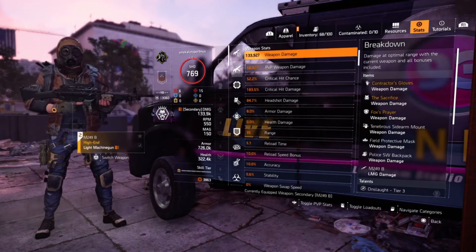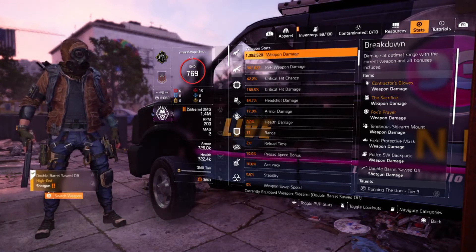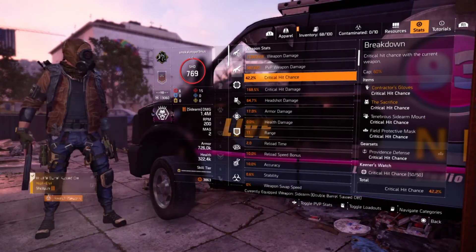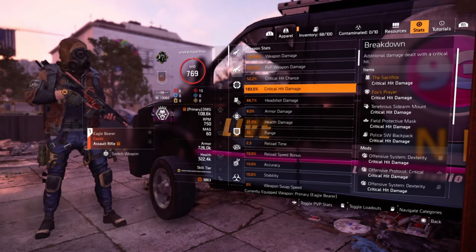As you can see with the build, we've got 52.2% critical hit chance, 183.5% critical hit damage, and 84.7% headshot damage. The numbers do slightly fluctuate depending on what gun we're shooting, but the two main primary guns we're using do pretty much have identical stats. That's it for the build — thank you very much for watching. Peace out, take care, stay safe, and enjoy Division.